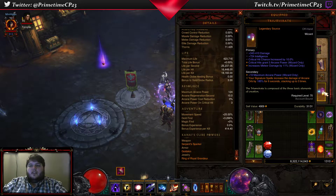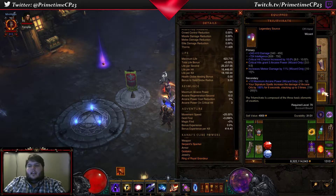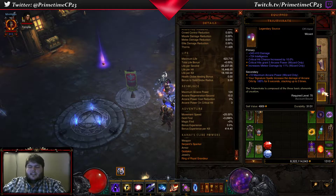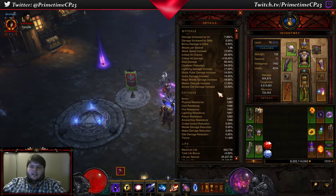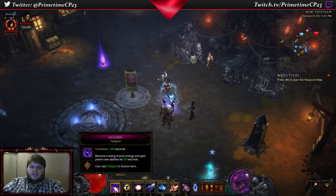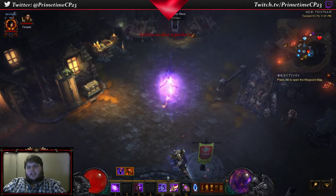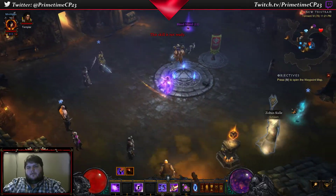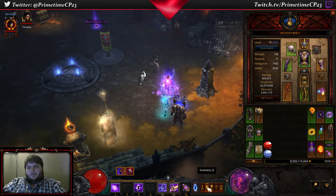For this particular build I'm using the Triumvirate Source to make my signature spells increase the damage from my next Arcane Orb by up to 200% for 6 seconds, stacking up to 3 times. This is technically an Archon build because I am using Archon with the rune that allows me to use Teleport, but that's not really the most important part.